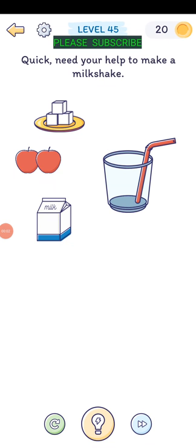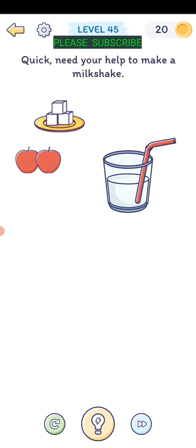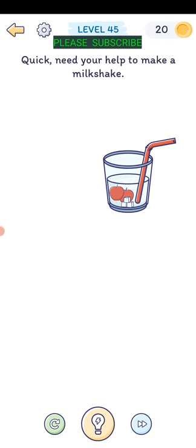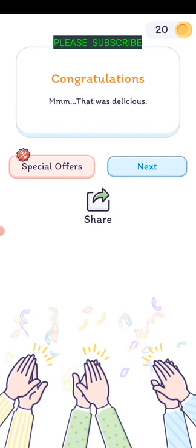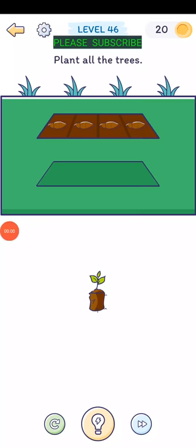Level forty-five: quick, need your help to make a milkshake. Get some milk, drag a couple of apples in there, drag that in, and then shake your phone. Drag those items in and then shake your phone.